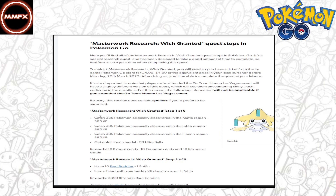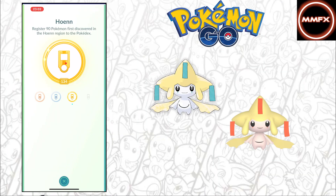So like I said, there is catch 385 Pokémon originally in the Kanto region, Johto region, and Hoenn region, and then get the gold medal for Hoenn. As you can see on screen, the Hoenn gold medal is 90 Pokémon out of the possible 135. I am one Pokémon off — I don't know what that is, we'll have a look at the end. I feel like it's going to be something stupid.